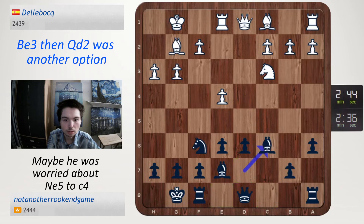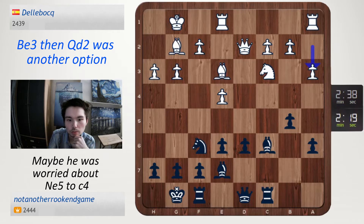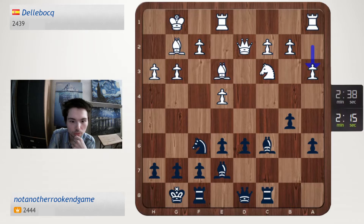Take bishop c6, bishop e3, rook c8, b5, a3, bishop b7. Then I can go rook c4 — yeah, let's try that.